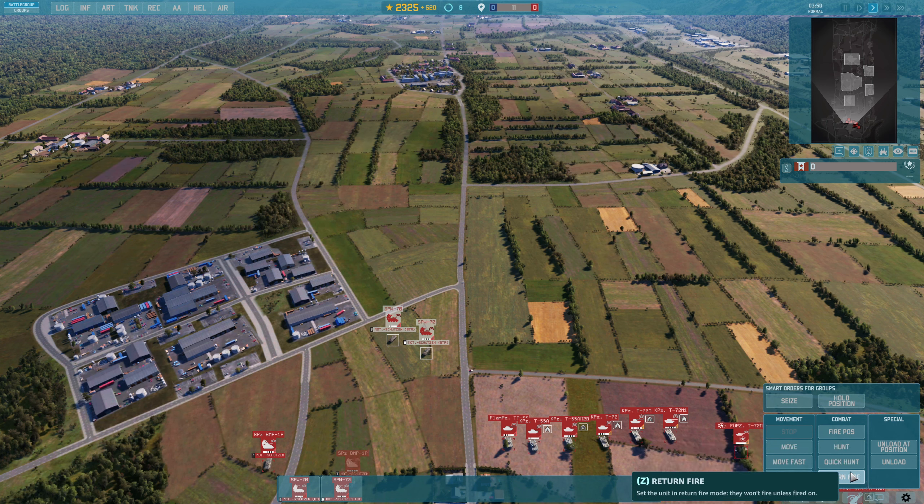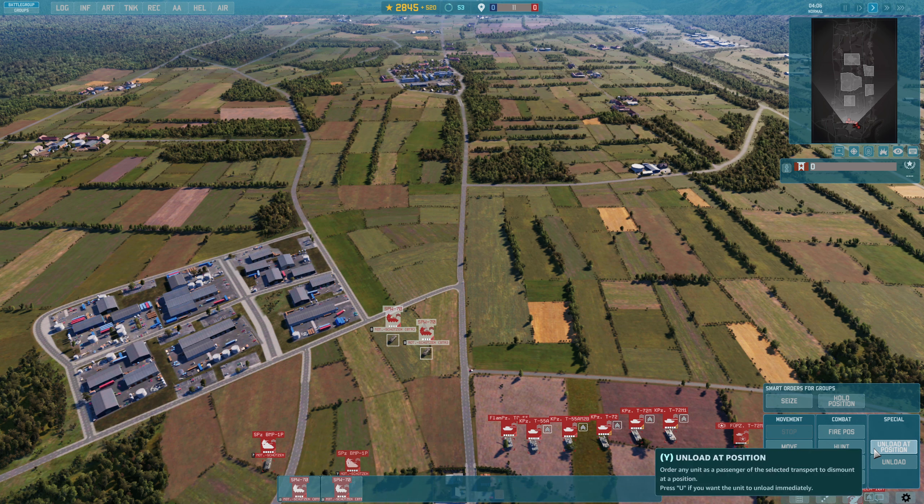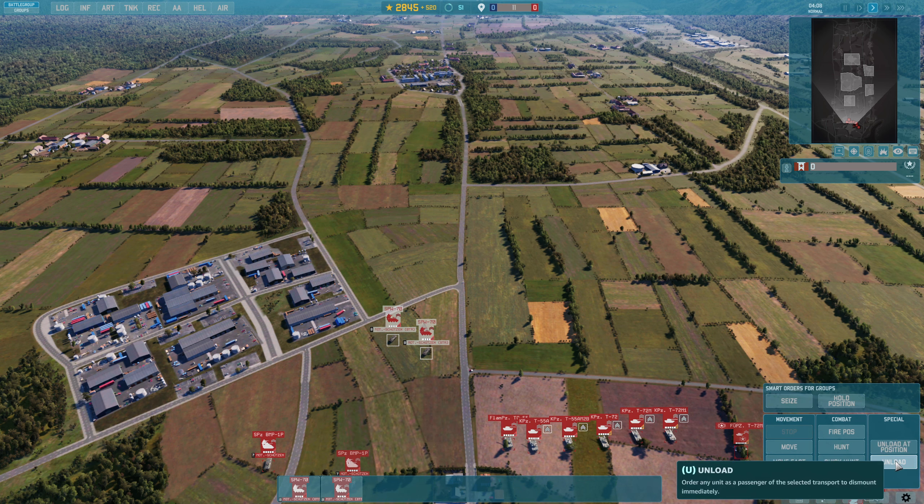Return fire is just a change to the setting of the unit itself — units will have a default for when they open fire, and you can change some of these in settings. These are sort of your rules of engagement. You've also got unload at position, which you'll have seen me use multiple times, which is Y, and then just unload which is U. So you could set unload at position, then panic and realize you need to unload sooner, and hit U.